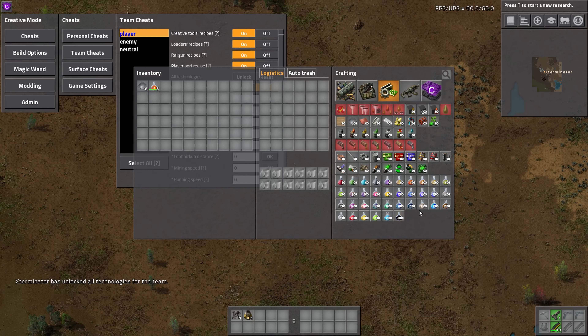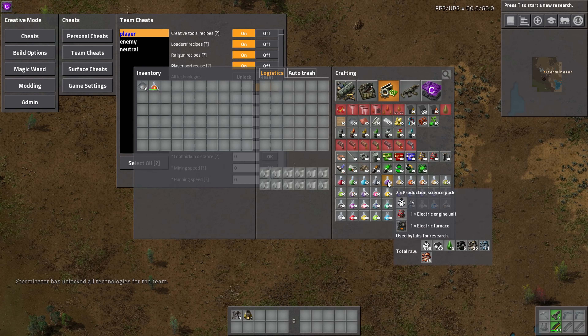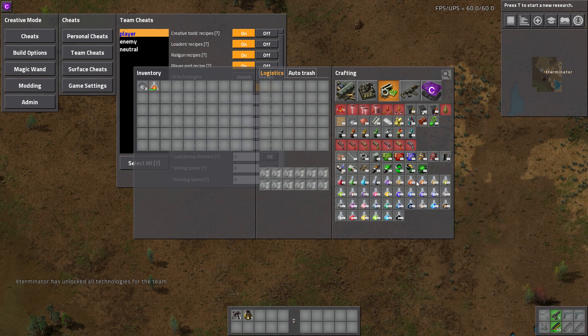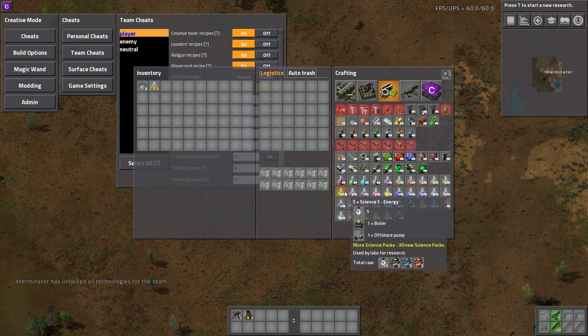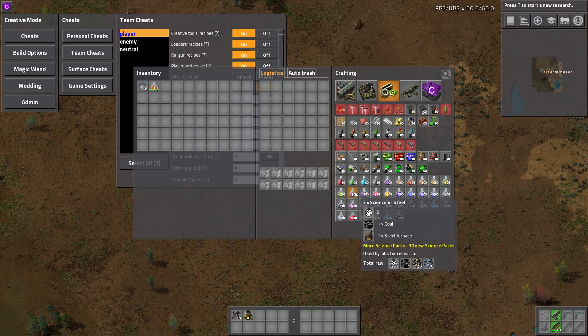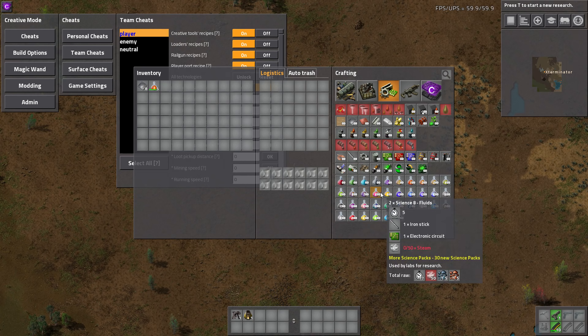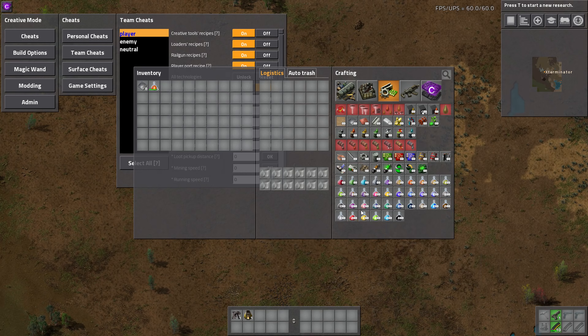All the vanilla packs that are in the base game are completely unchanged — those are exactly how they are normally. We went through Early Science, Defense, and Light, and they're in order. Energy requires boilers and pumps. Steel takes coal and steel furnaces. This next one is interesting — it takes circuit network stuff. And the Fluid pack actually requires you to stick some steam into here.